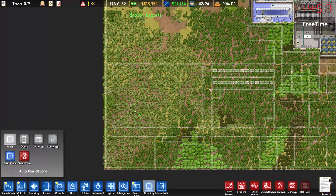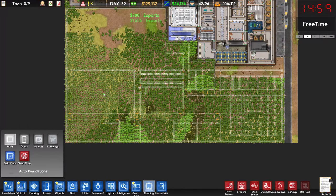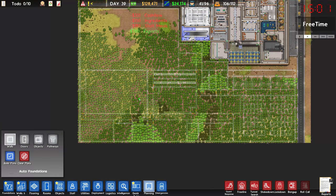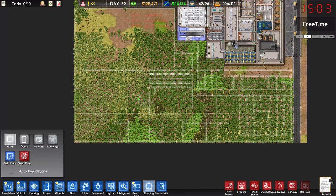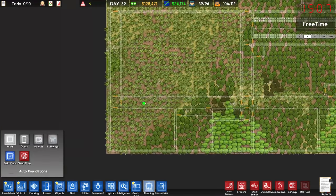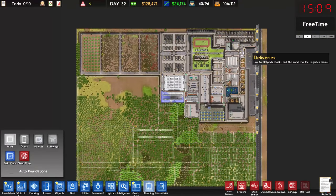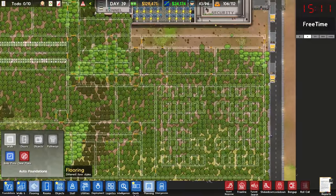We also have this big empty space in here, which I am inclined to say could be a yard. I think a yard would be an interesting one in there. I might put another sort of common space in the middle of it, but we'll see. I think a giant yard might not be a bad shout. I was also thinking this could maybe be a pantry. And then obviously we have all of this space up here as well to play with.